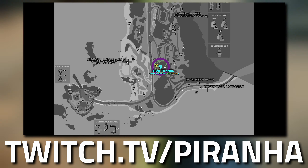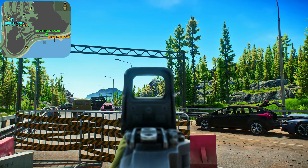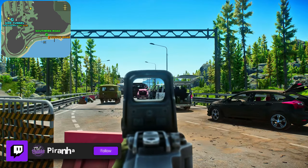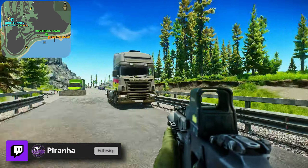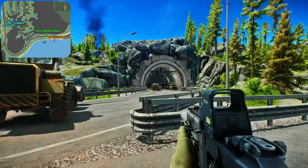Here we are on Lighthouse — this is the main road. Up here you've got the chalet, and that one over there is the resort. Up north here is the water treatment, and just over this hill is the lighthouse itself. This is the southern road where it starts to curve around the corner.